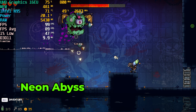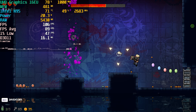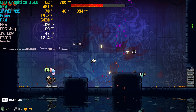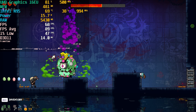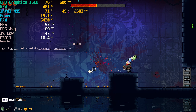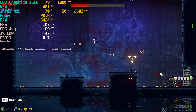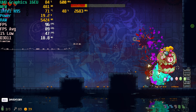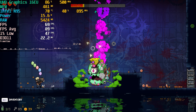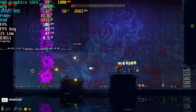Next up is Neon Abyss. This 2D action indie game has the usual roguelite elements but extremely fun gameplay. One unique aspect is that you can collect eggs throughout gameplay — as you play through they will start to hatch, and you'll get creatures that might give you benefits or might even work against you. It certainly has some interesting elements to it, and it was extremely fun to play through. It runs absolutely beautifully on this system, so I would definitely recommend giving it a go.